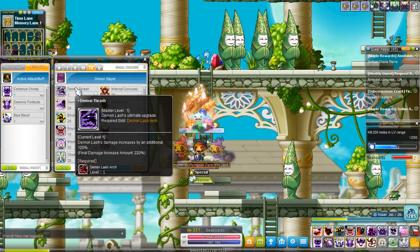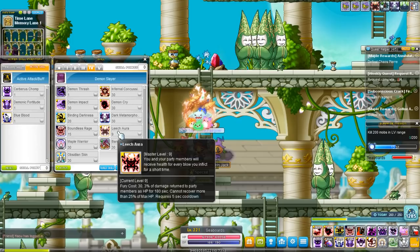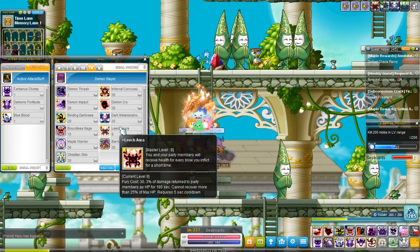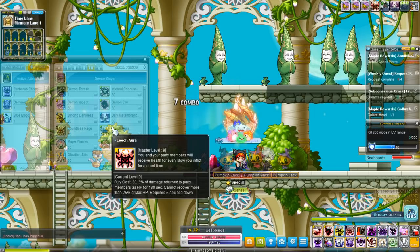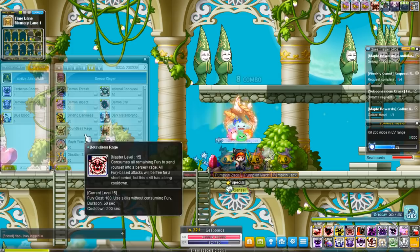Leech Aura, which apparently only maxes out at level 9. It's a buff that gives you 3% damage returned to party members' HP for 180 seconds. So all damage you deal will heal your party members based on how much damage you do. There's a cap — every 5 seconds you cannot heal more than 25% of your HP — because you can spam this ability as much as you want. It has a lot of lifesteal to it and is a really good useful lifesteal ability.